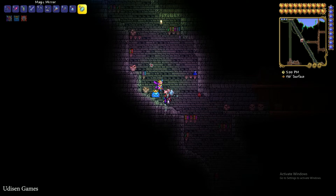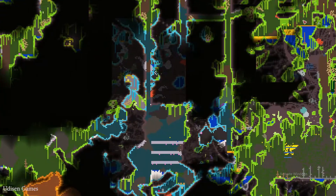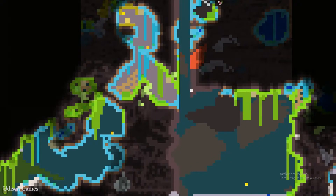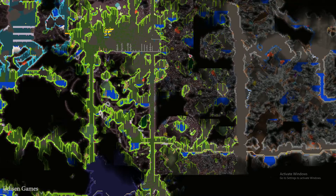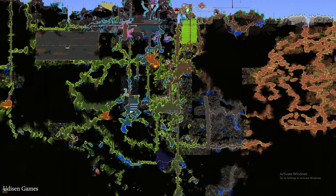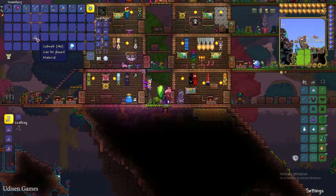After that, go into any underground biome structure. I highly recommend finding small cobweb areas — usually you find cobwebs in the underground jungle biome. Collect 140 cobwebs.